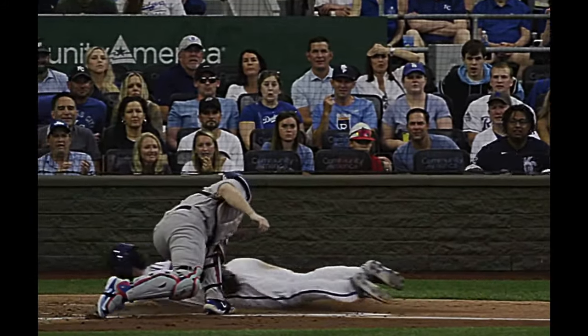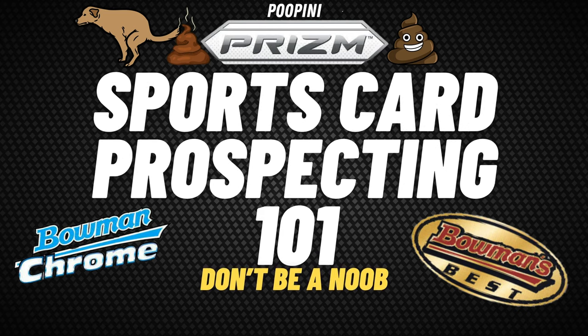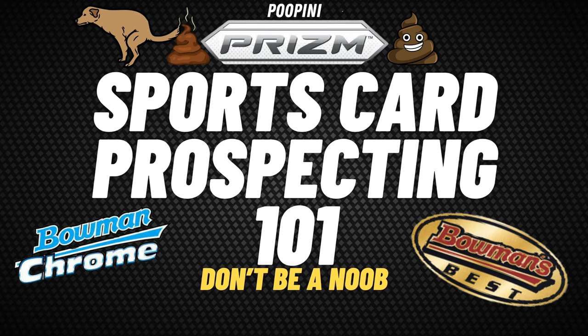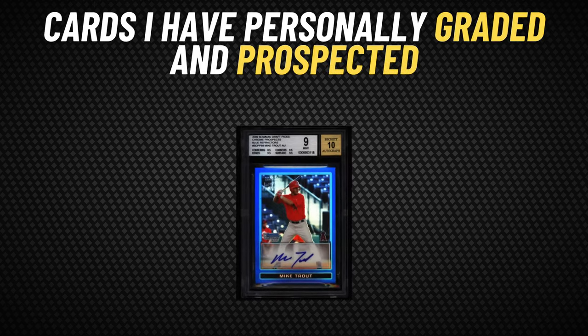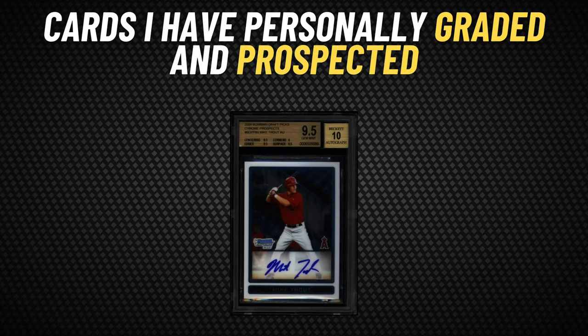Most of you cardboard fans are probably wanting to know just how to prospect. Well, my friends, today we are going to be peeling back the onion layers on prospecting — regardless if you are looking for those shiny new refractors of the next hot stud teenager in Bowman Chrome, or looking for those shiny zebra parallels in Panini Prism. Whatever your flavor, these same principles are going to apply.